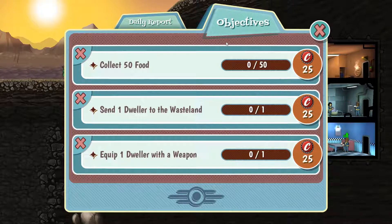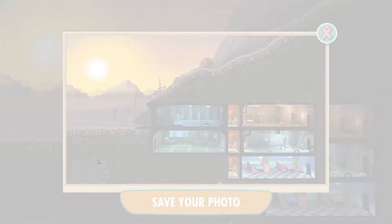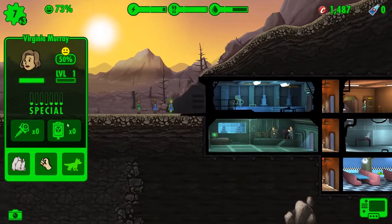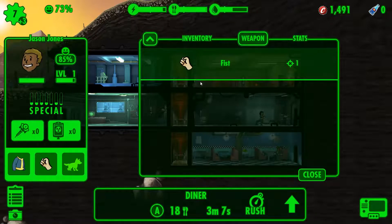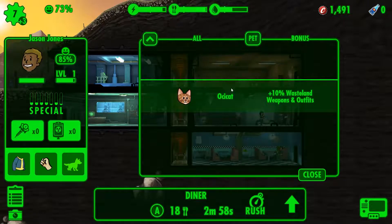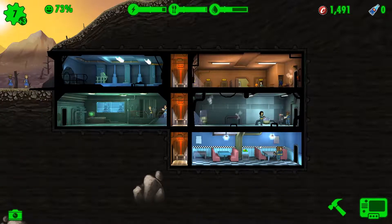What are my quests at? Equip a dweller with a weapon, collect 50 food, send a dweller into the wasteland - I forgot how to send a dweller into the wasteland. Let's look at some of these dwellers. Let's give somebody a weapon - do I have any weapons? I don't have any weapons. How about a pet - I have a pet. Plus 10% wasteland weapons and outfits. We'll hold off here for a second.